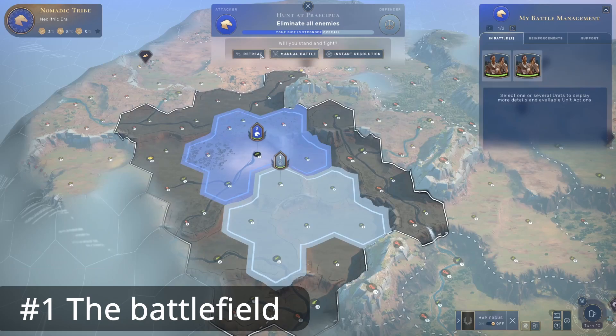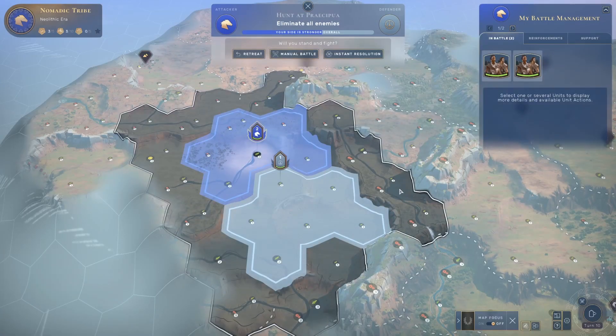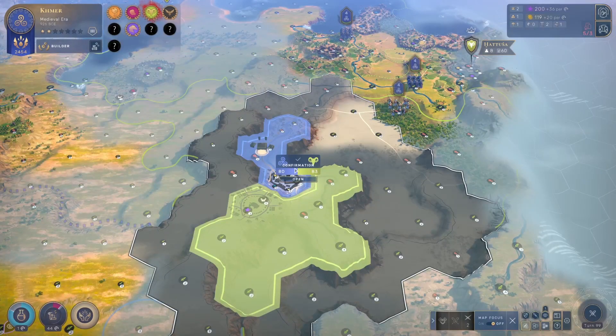In the early game you can see there's only a small spawn area around your units. It includes the one tile you're standing on, two tiles next to you towards the enemy if you attack them, and three tiles behind you. The enemy gets the tile he's standing on, two tiles behind him, and three tiles behind that. The battlefield is all the tiles around it in a square. The bigger the armies are, the more tiles you'll have in the battlefield.